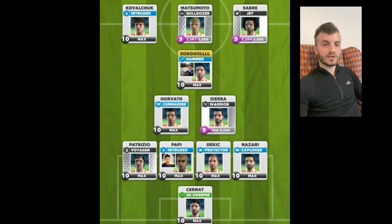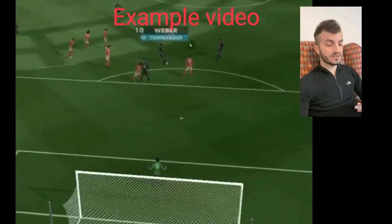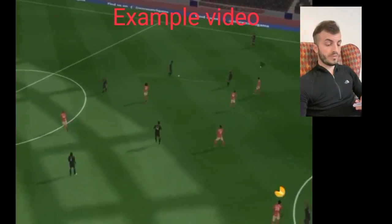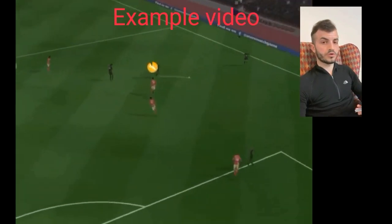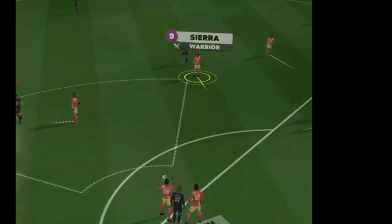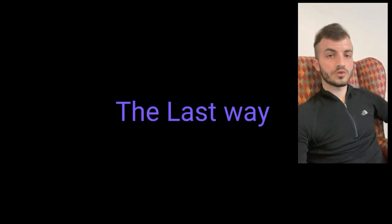The second way is 4-2-1-3 with Patrice intruder, protector Nazari, and up from them commanders here at hammer. For Patrice intruder commander protector.